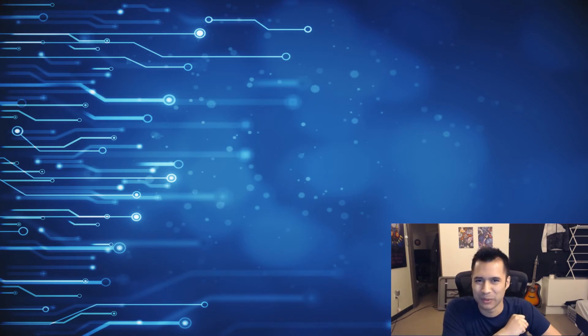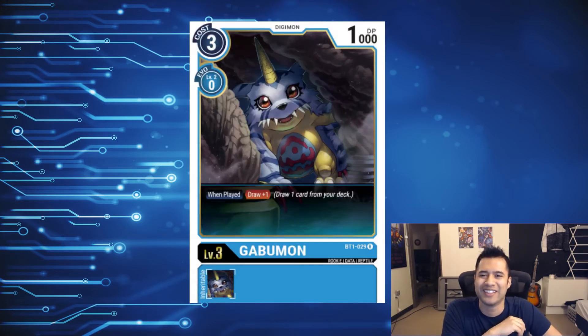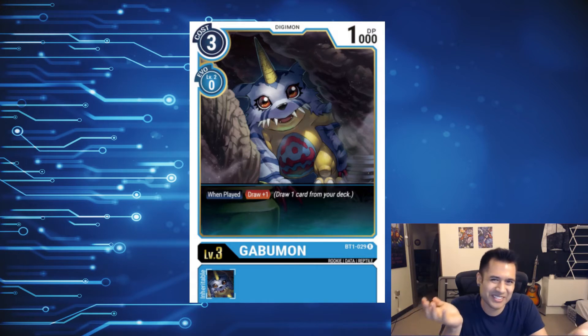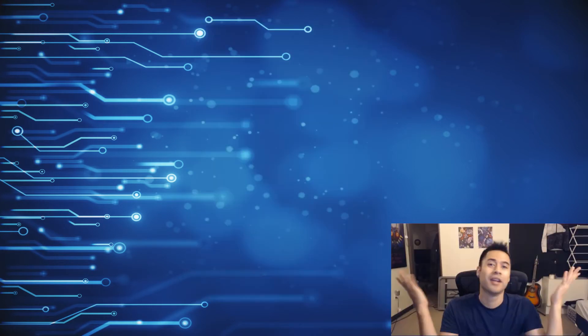Number 6: the rare version of Garurumon. This card's a little simple, but look at him — he's so shy, he's just hiding there behind a rock. Why is he hiding? Probably because he knows everyone wants his extra card. Come on little guy, I just want to draw one, just come on out, let me draw that card. Number 8: Sandcastle Gomamon.